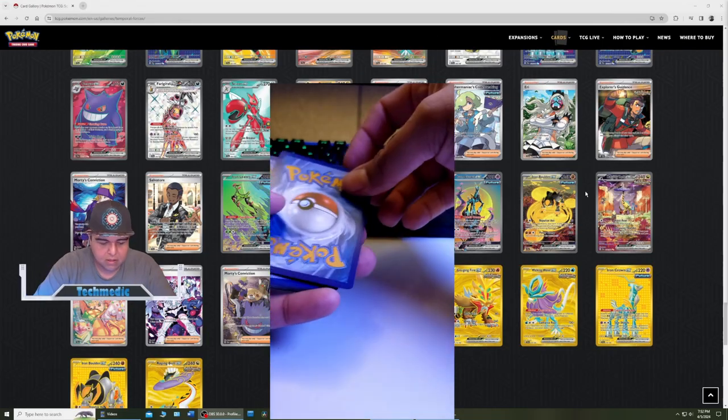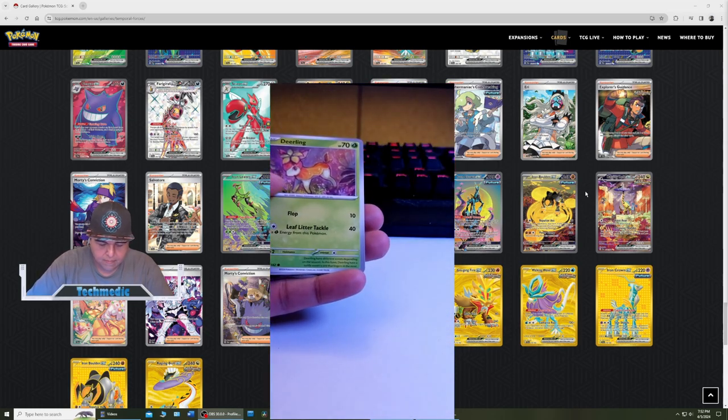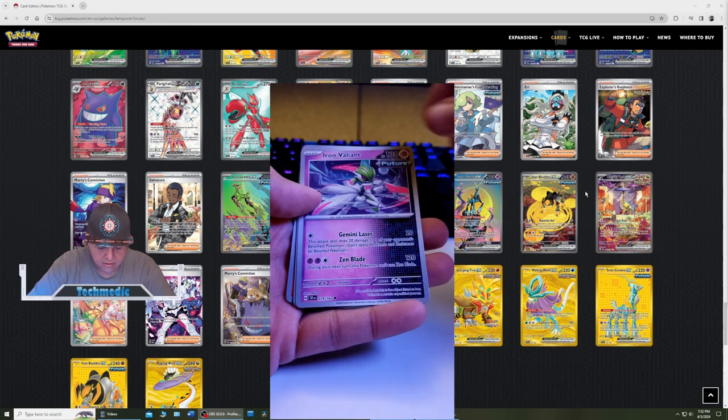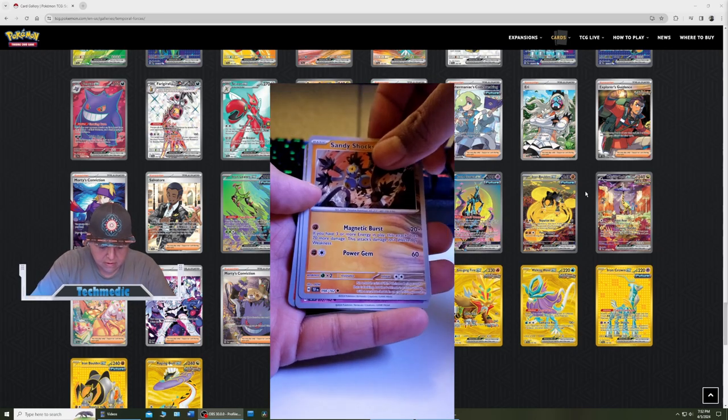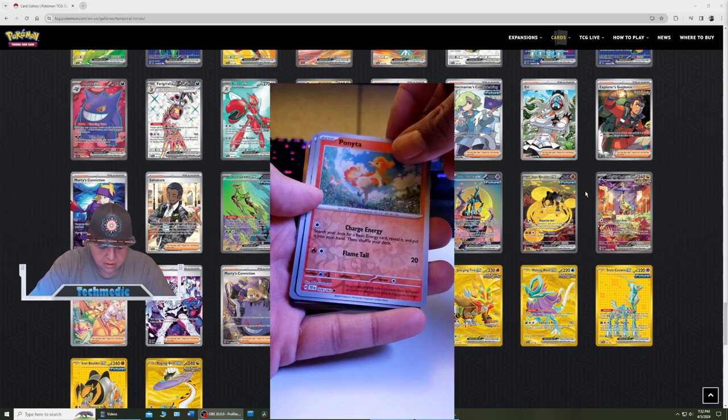It's one card. Okay, so we've got a Basic Energy there. Neerling. Hydo. Neko. Mawile. Iron Valiant. Non-hollow. Sandy Shocks. Free Uniklus. Bonita. Reverse HoloFoil.